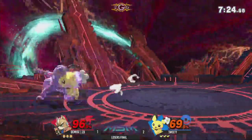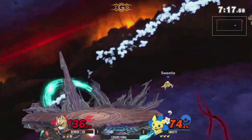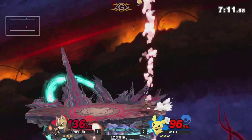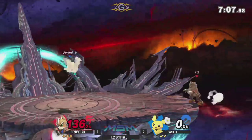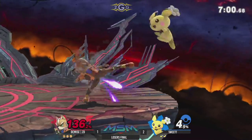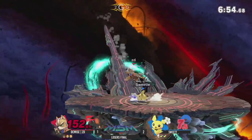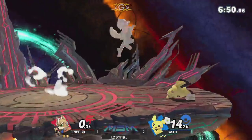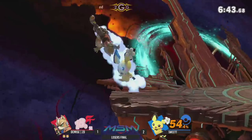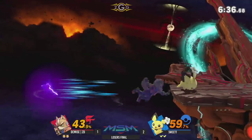ZD looking for these falling Nairs but going to get answered by the T-Jolts. He did get the tech chase and was looking for the air dodge — lands the back air to punish it. ZD all over Sweet T. Up smash out of shield going to punish that forward slash. Pichu died below 100% — he is the lightest character in the game. Good punish on the Rapid Jabs. Going for that raw down air. Double jump onto stage — landing Nair going to trade with the photo for Sweet T. Back air — now we're going to see Fox combos. Illusion back at the ledge getting caught by the last hit of the back air.